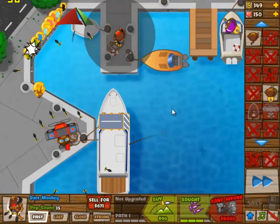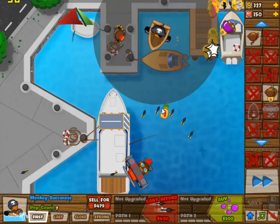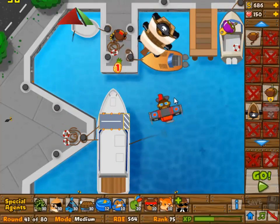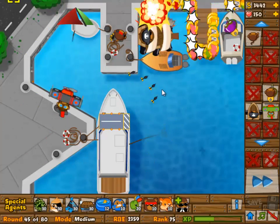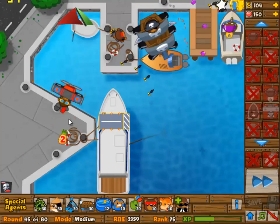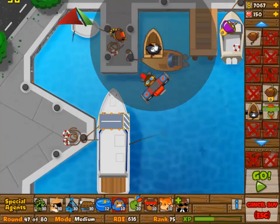We are starting off with the airplane at 3 and 0. And then a glue monkey at 2 and 2. The dart monkey is going to be 2 and 3 eventually. Make sure that you upgrade the camo detection on the airplane by round 42, because otherwise you're going to be screwed.